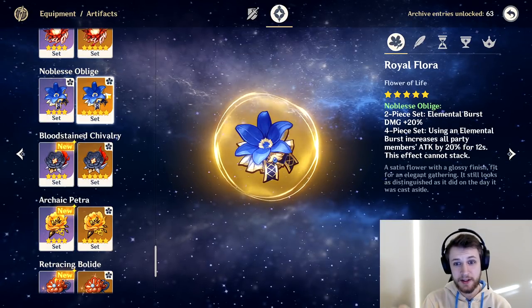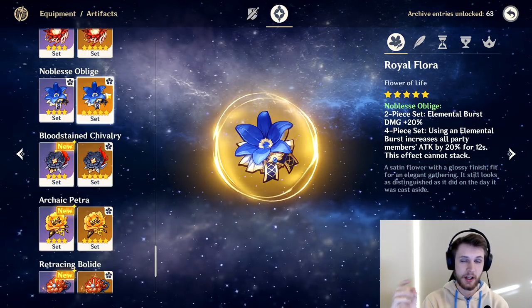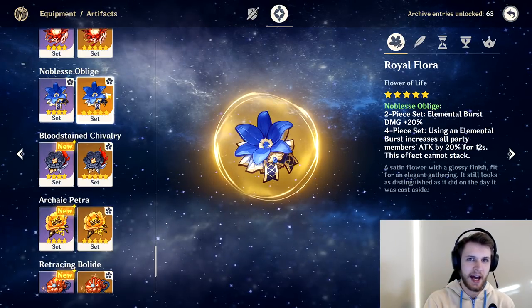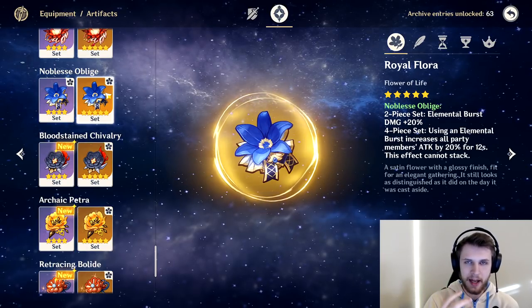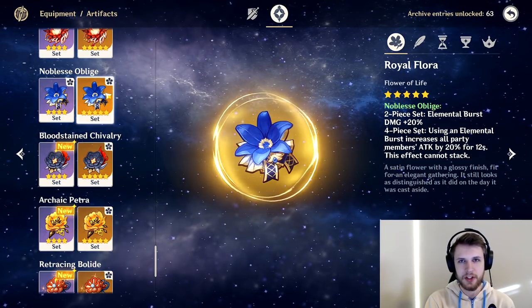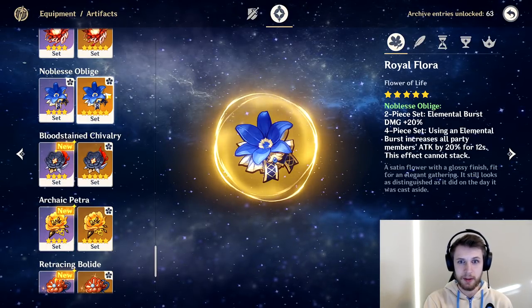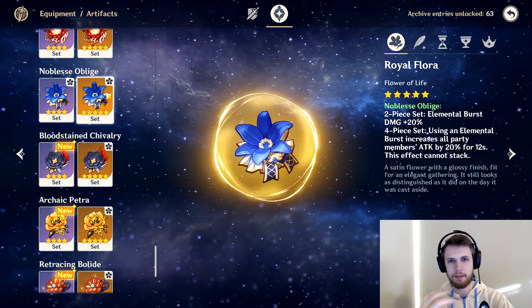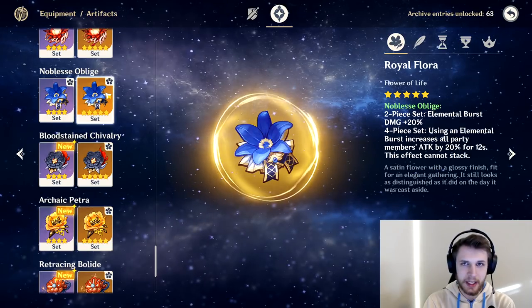Noblesse is going to be a very good set if she ends up being run as a burst support or burst DPS, specifically because her elemental burst damage gets increased. With an AoE as big as she has, if each icicle gets a 20% damage increase and you build that with cryo damage, she may just be an amazing burst support — especially if you're running a melt comp with Diluc, Klee, or another Pyro character, getting constant melts as long as enemies are in the field.